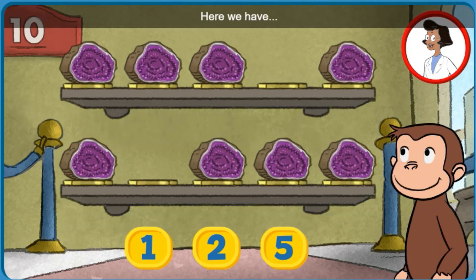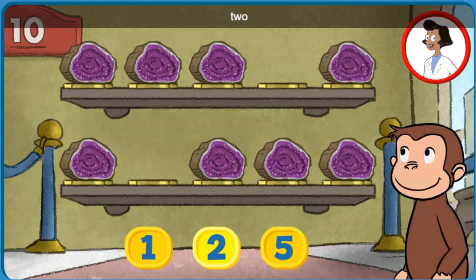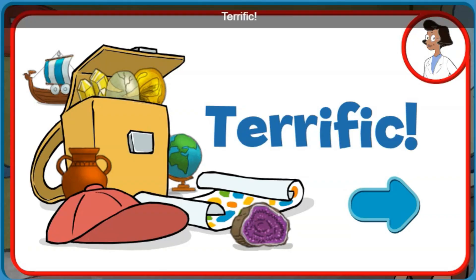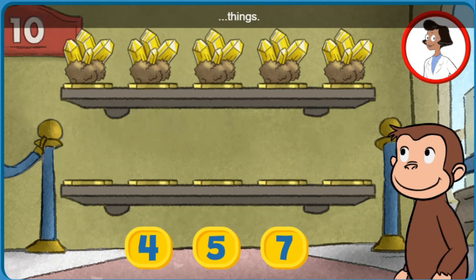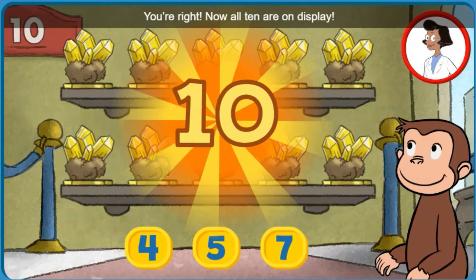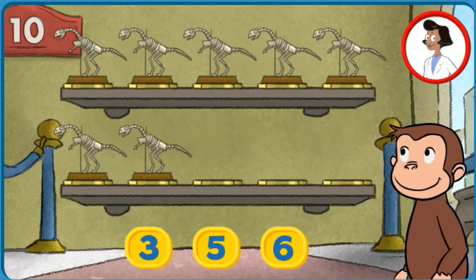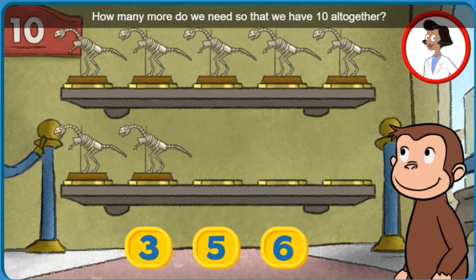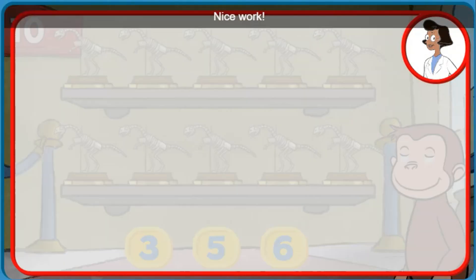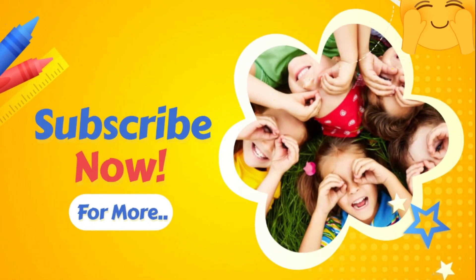Good job! Here we have eight things. How many more do we need so that we have ten altogether? Two. That's right! The exhibit looks great with all ten pieces. Terrific! Here we have five things. How many more do we need so that we have ten altogether? Perfect! The exhibit is complete with all ten things. Nice work! How many more do we need so that we have ten altogether?